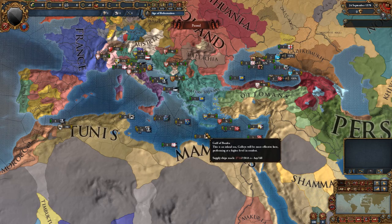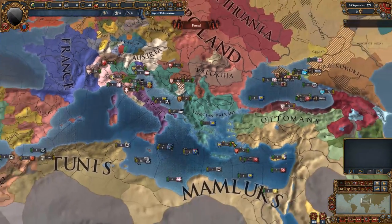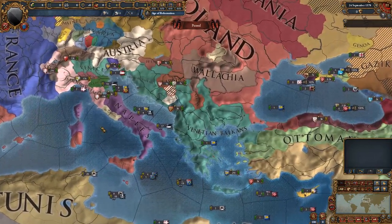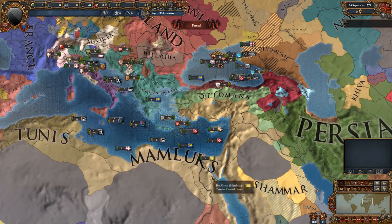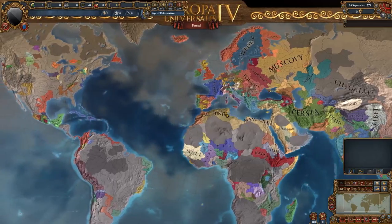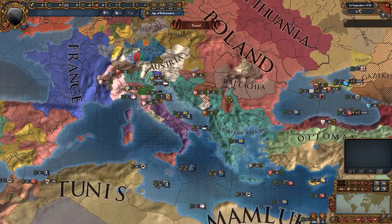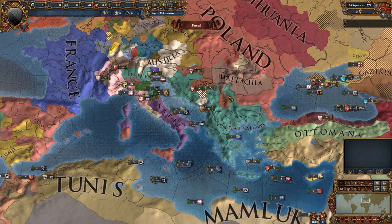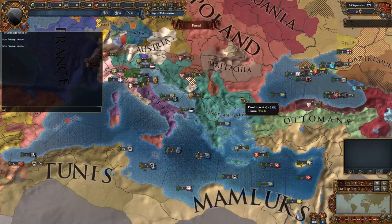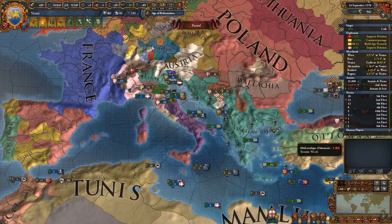The first thing we should look into would be some of the further modifiers. I just want to point out - this is an AI that's been playing. Look at Venice, it's absolutely glorious. The Ottomans have been completely squished between the Mamluks and Venice. Even Muscovy hasn't done particularly well. I just had it sitting on speed 5 in observer mode. Let's tag switch to Venice so we can see what they're up to and have a look at their trade systems.